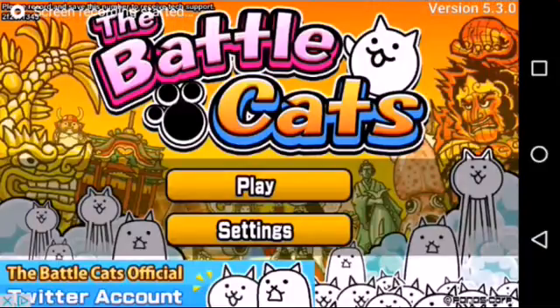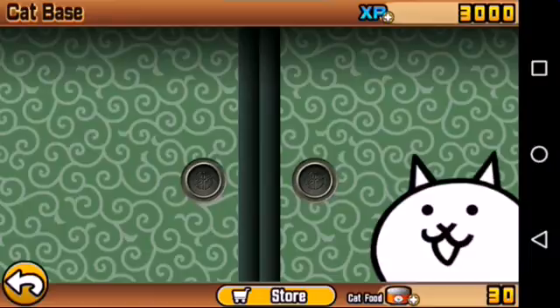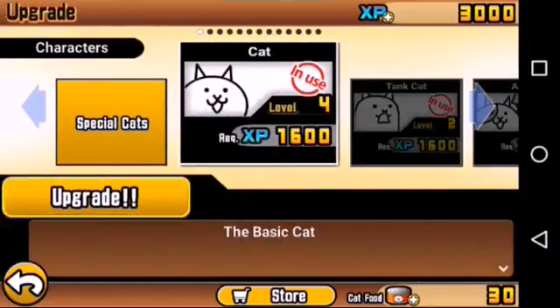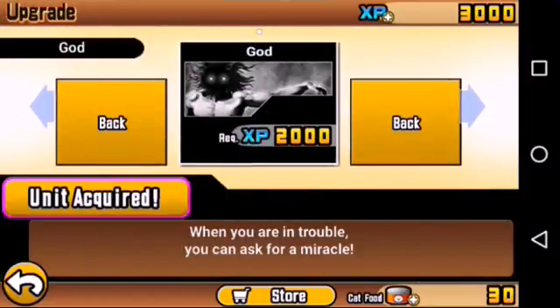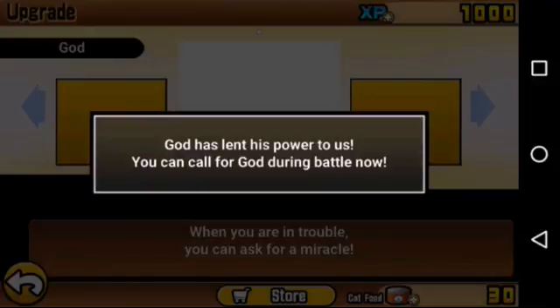Welcome back to Battle Cats — this is episode two. In the last episode there was a cat called God Cat, and its cost is 2,000 XP. I have 3,000, so I'm going to buy it. God has lent his power to us — you can call for God during battle!